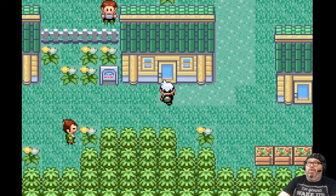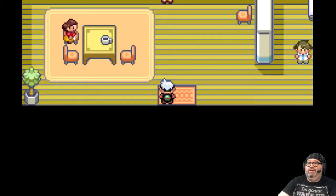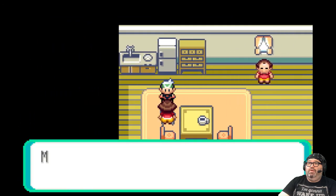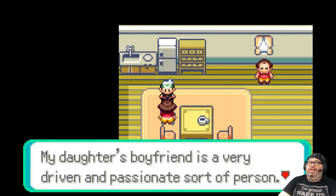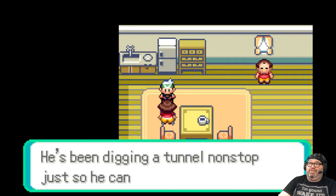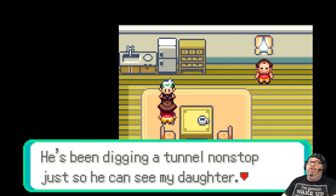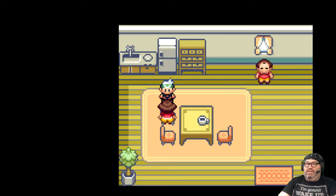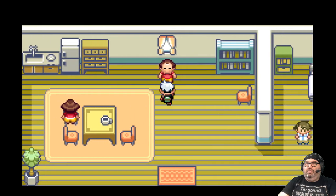Wanda's house. 'My daughter's boyfriend is a very driven and passionate sort of person. He's been digging the tunnel non-stop just so he can see my daughter.' That's cool — they have this big construction thing to make visiting each other easier. Pokemon are scared so they stopped, but he's like 'I got this.'